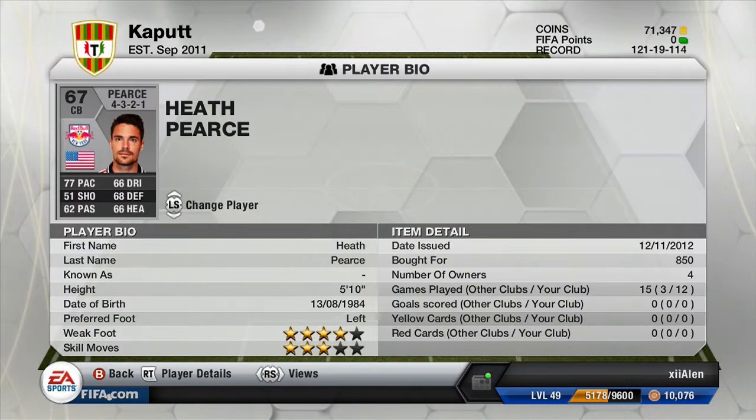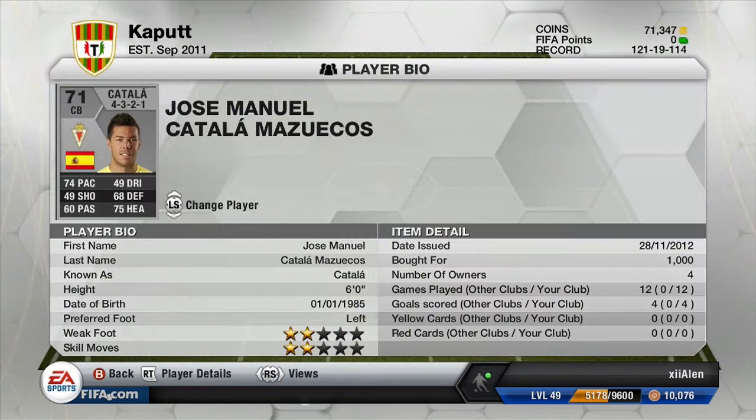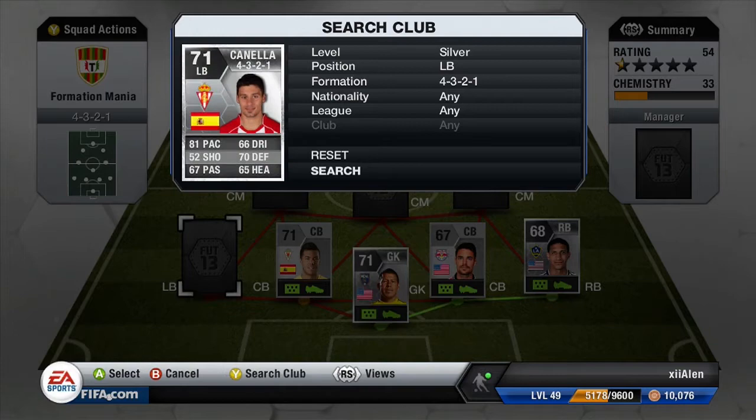Our center back is Heath Pierce. He's only 5'10", which is a little disappointing, but he does have 77 pace and for a center back that is pretty amazing. Our second center back, a far superior center back, is Jose Emanuel Katala Mazunekos — Katala for short on the face of his card. He scores so many headers, it's insane. I would definitely recommend him.